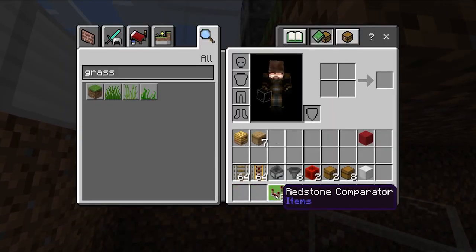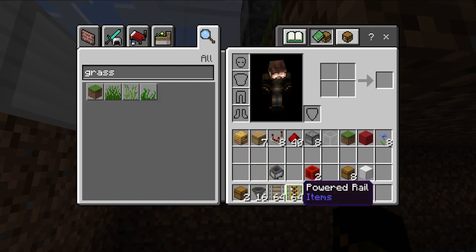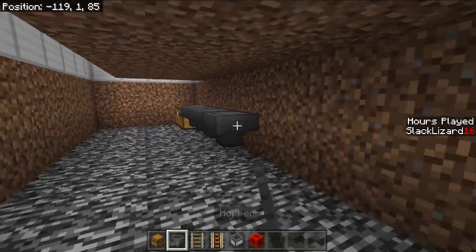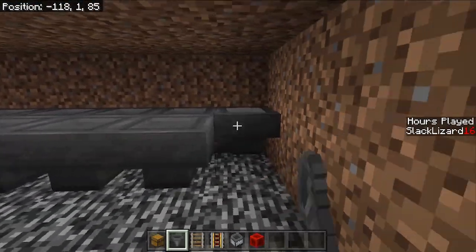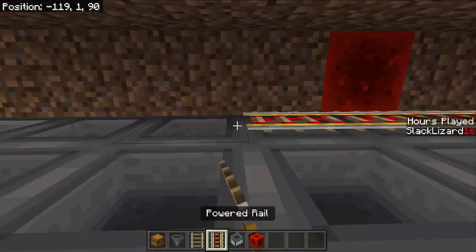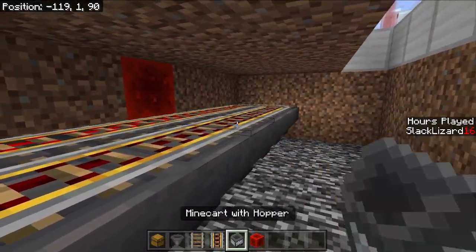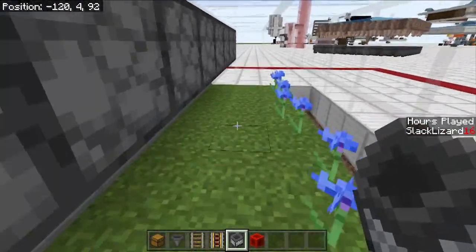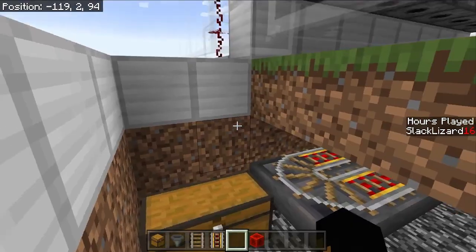Now we're going to throw in our collection system. We're going to be grabbing our hoppers, our chest, our rails, our powered rails, our hopper minecart, and our redstone blocks. You do not have to make this thing completely out of hoppers, but I am going to just for convenience. Place all those hoppers going into the chests, then put a redstone block right there. Place two rails, then run a row of powered rails all the way down. Two more regular rails, then reverse back up with powered rails on the other side, and put a redstone block right there. Grab our hopper minecart and push that along — now anything that gets dropped up here will get picked up and dropped off in our chest down below. Easy collection system.